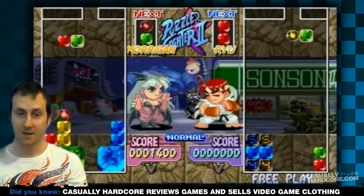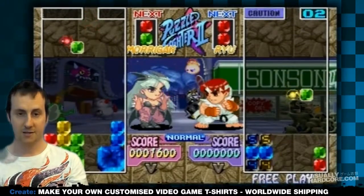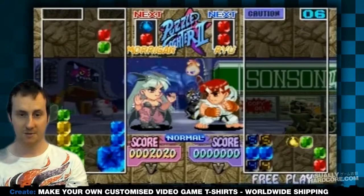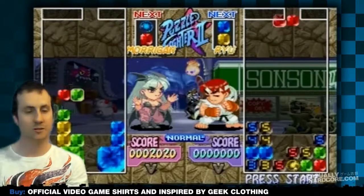What I really like about the game is whenever you smash a block, you will eventually see the big moves of the characters from the different fighting games. So if Ryu unleashes a big attack at some point, he's going to send a fireball my way, just like he would in the games themselves.